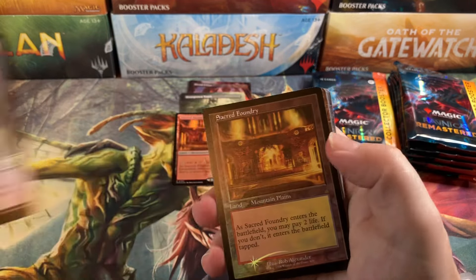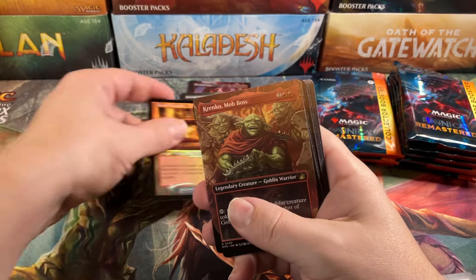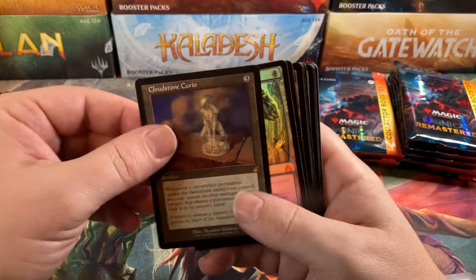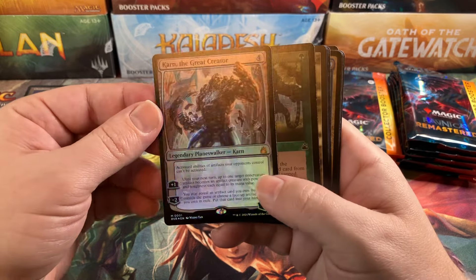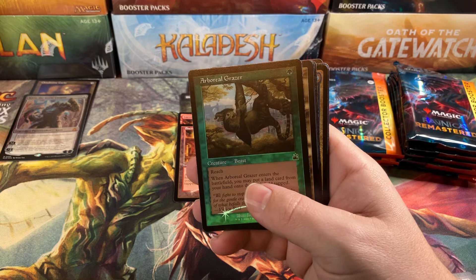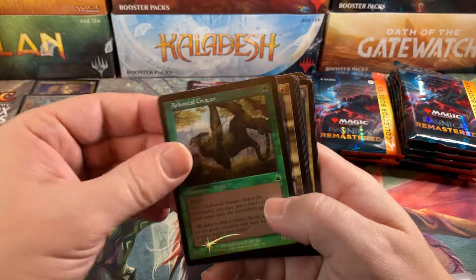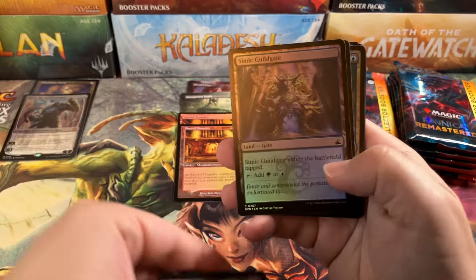Spirit and Darmine Reed. And a gorgeous Foil Retro Border Sacred Foundry. Krenko looking nice. Cloudstone Curio for our first Mythic, and then Karn the Great Creator for our second Mythic — so that was a couple of nice Mythics right there back to back. Not bad. Finally got a Mythic — we're like three packs in. That was our first Mythic and second. Grazer looking great. And Guildgate.